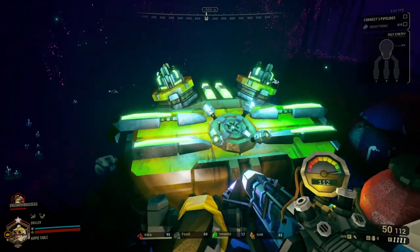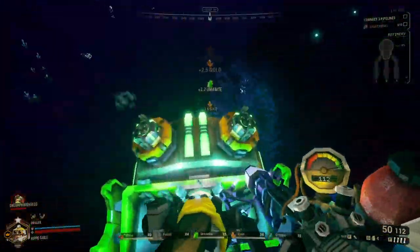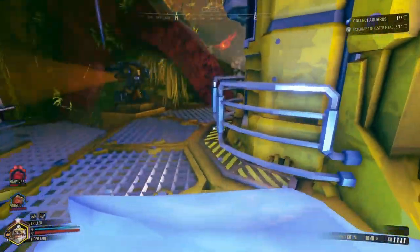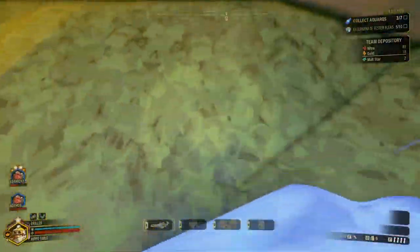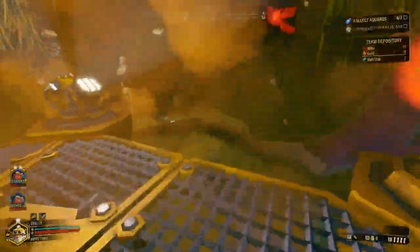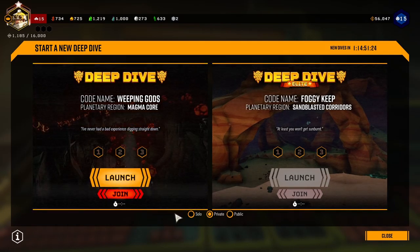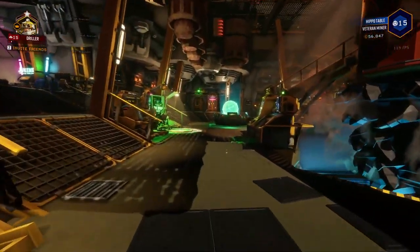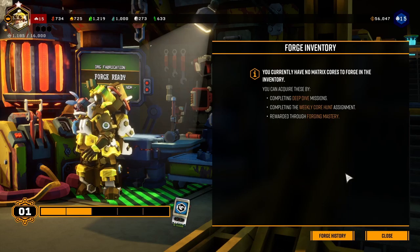To get access to certain parts of the game, like new guns, new mission types and the mineral trade station, you have to complete assignments, which are comprised of several missions. I like that unlocking a new weapon is called getting your license for new equipment. When you reach a certain level, you can promote your dwarf to the next class to get access to deep dives and the forge. Deep dives are collections of three missions with additional conditions that make them more difficult, like your health and shields carrying over between missions and a high chance of enemy mutation. The forge allows you to craft new cosmetics and weapon overclocks to make you better at killing things.